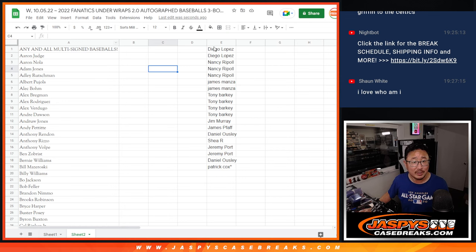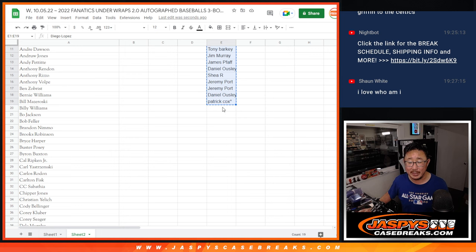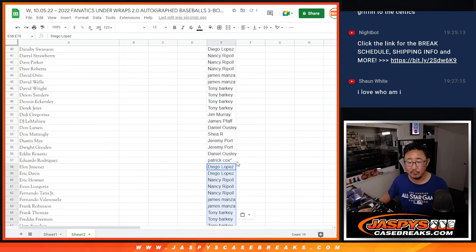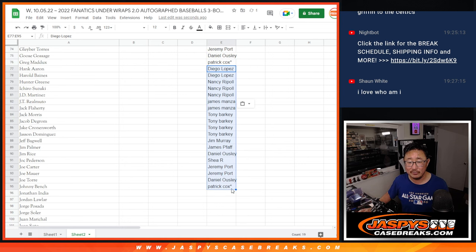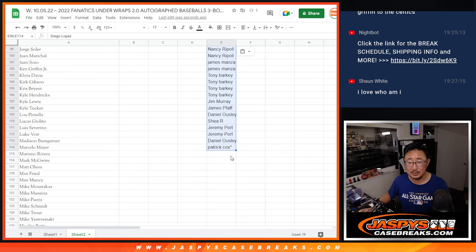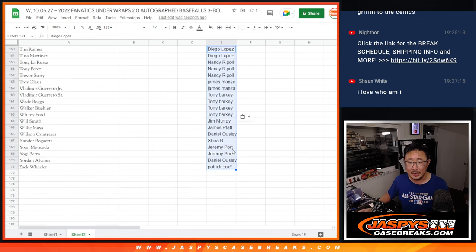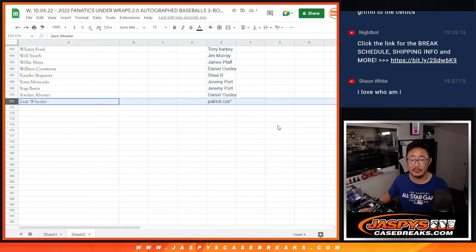Just to make sure I got this right, there are 19 spots that we sold out. So let's multiply them by nine — one, two, three, four, five, six, seven, eight, and ninth and final time. So that should be the same as the number of players right there at 171.